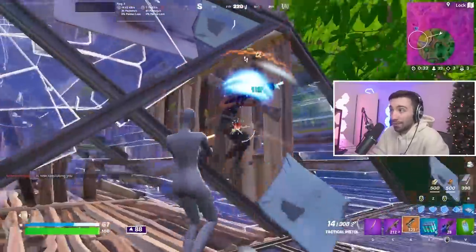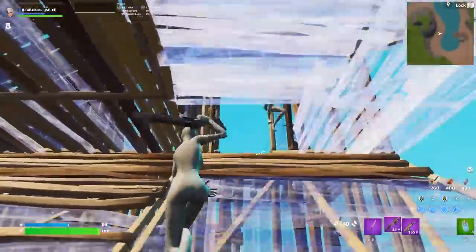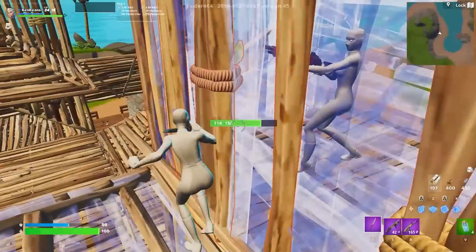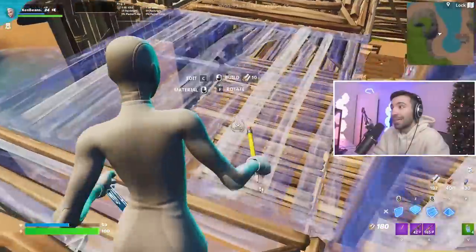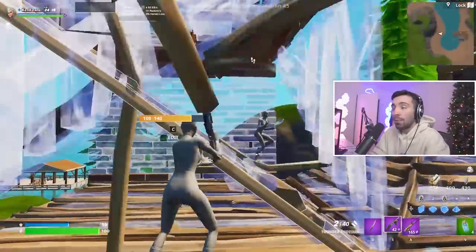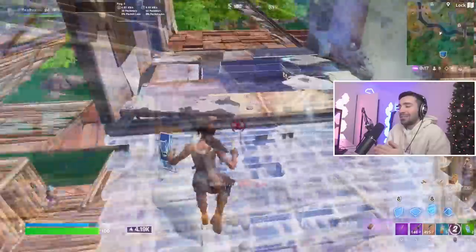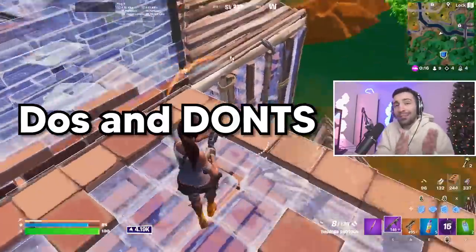The most advanced one is against Jiving: we're build fighting, I crack him, and he runs away to box up. The second he does that I instantly place a stair and wall in there. By the time he makes an edit on that wall I'm already sprinting to the other side, and he's dead if he stays in that box.